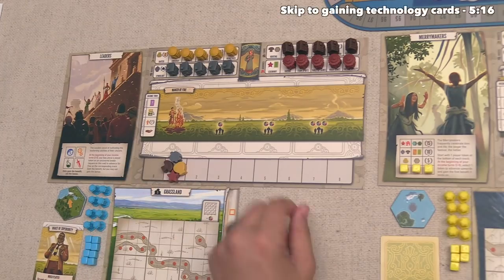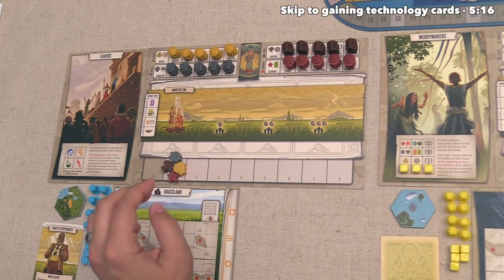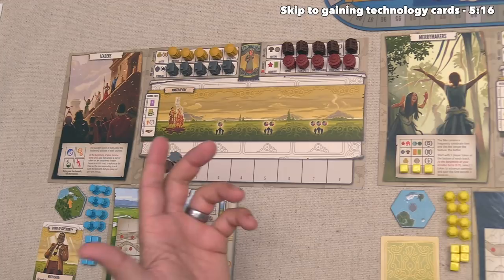It's now time for our second turn of the game, and unlike the first turn, we now have resources to spend. So with that in mind, let's go ahead and take an advancement turn. In order to do this, we have to come out here to the main board.